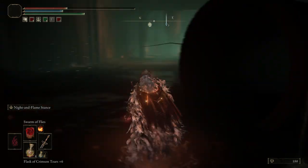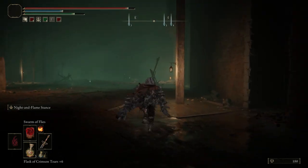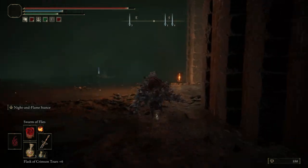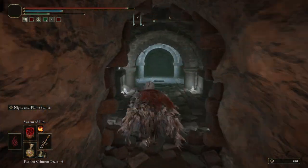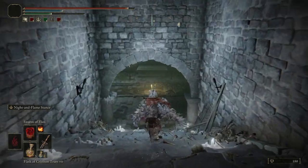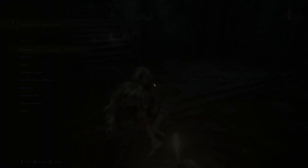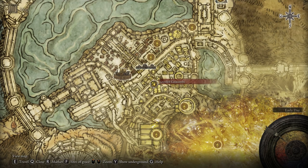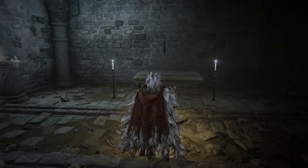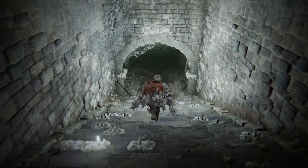This pipe can really help with those lobsters. You'll see a broken door right over here in the wall - go there and go right. This will be the grace, the Leyndell catacombs grace. Let me tell you, you can unlock it in the Capital of Ash but also in the regular capital, the one from the beginning.